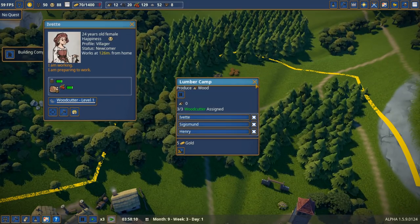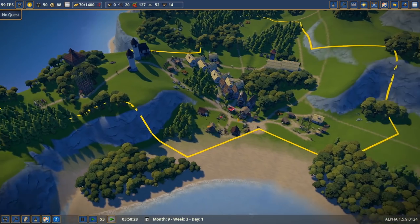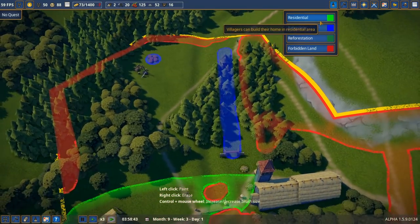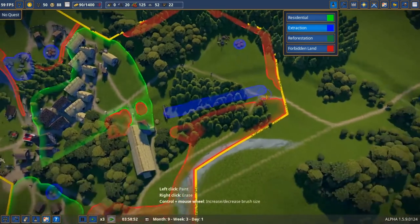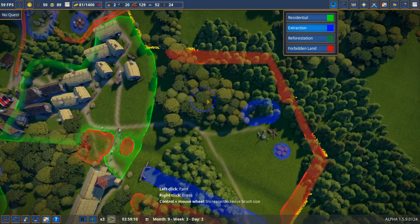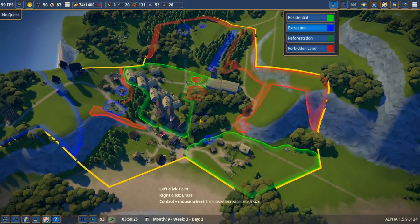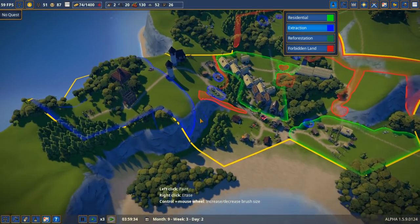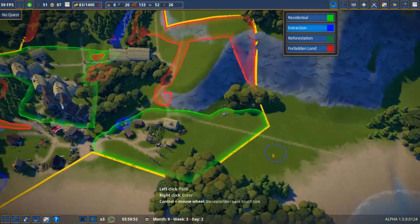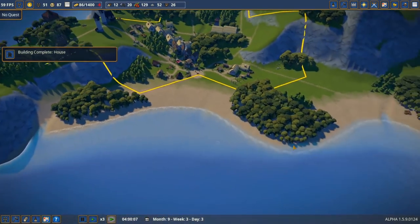I'll assign any remaining villagers and they're all full up — very good. I want them to cut a path through the trees. I don't know if trees regrow naturally, which is why I'm trying to leave some alone so it doesn't look clear-cut and sad. The military camp area is going to be completely cleared by the time construction is done.